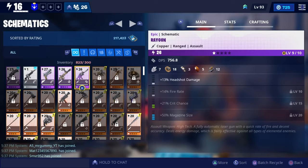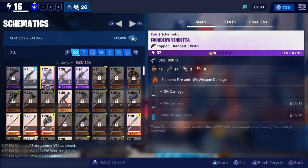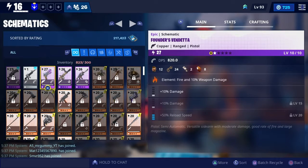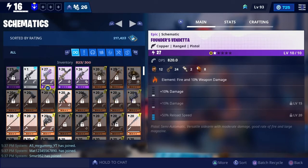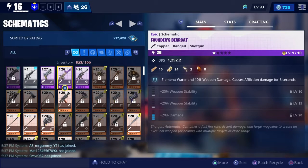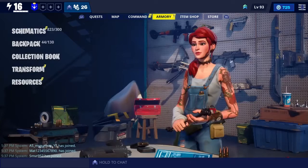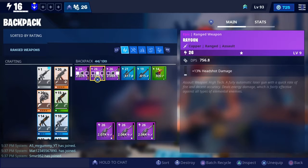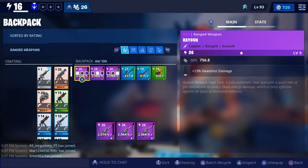These are your schematics. They work very similar to the ones in Warframe. In the corner it's going to tell you the power level of the item, how much damage it does, and the materials you need to build it. Just like your characters and heroes, they have different tiers of rarity — purple, orange, gray, epic, legendary, common — and just like heroes they can be leveled up, which costs more materials to make but they'll do more damage and have better stats.